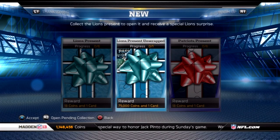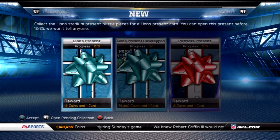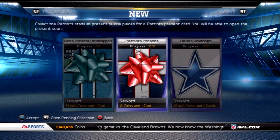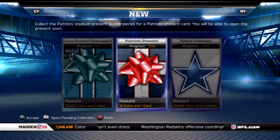They've also released one of these right here. I'm not quite sure exactly what you get, so pardon me if I'm maybe providing some incorrect information here — I don't know what you get here, but it's 13 coins and a reward card. You can also get Patriots puzzle pieces for a limited time in packs. Some people are speculating that this could be a Ghosts of Madden Past Randy Moss card. You'll be able to open it soon — maybe this week, maybe towards Christmas, I'm not sure.